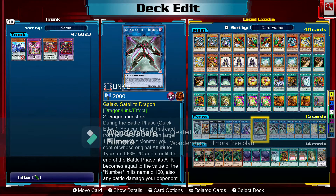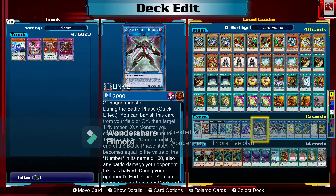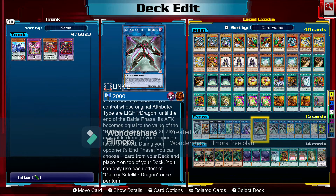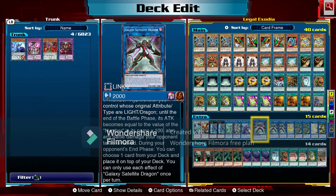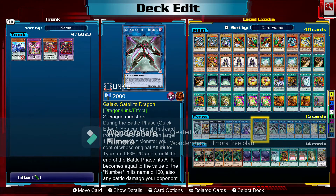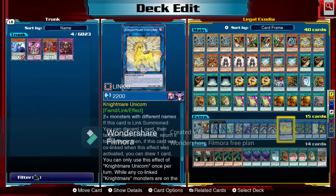We're running three Galaxy Satellite Dragons. The key effect: during the battle phase as a quick effect you can banish this card from your field or graveyard and target one Number XYZ monster you control — until the end of the battle phase its attack becomes equal to the value of the number in its name times 100, and battle damage your opponent takes is halved. But the real effect we want: during your opponent's end phase you can choose one card from your deck and place it on top. Galaxy Satellite Dragon is probably the main card you want to go into to help get those Exodia pieces — having even one guarantees you a piece, and if you already have three in hand it only takes two more turns.